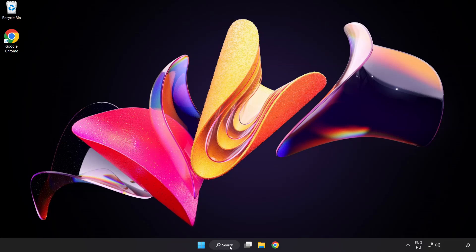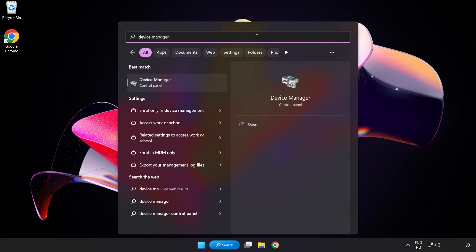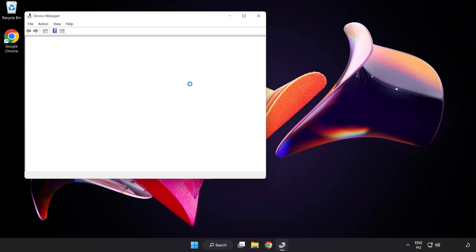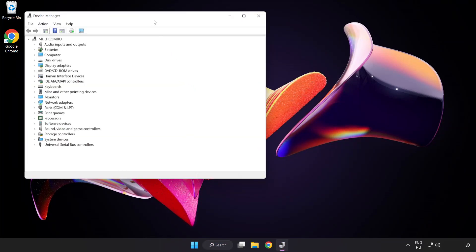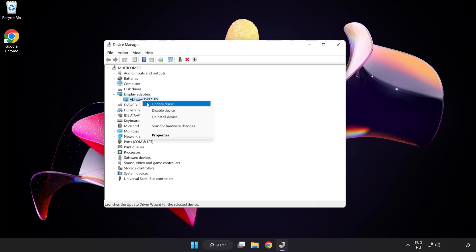Click the search bar and type device manager. Click device manager. Click display adapters. Select your display adapter, right-click and update driver.